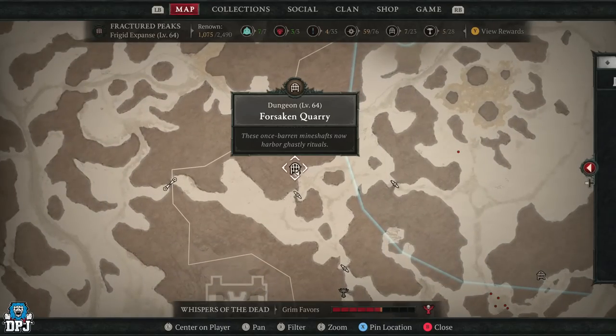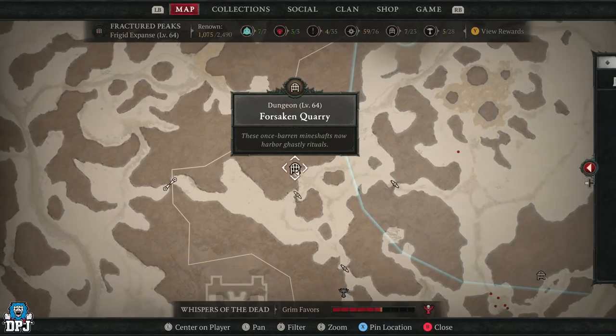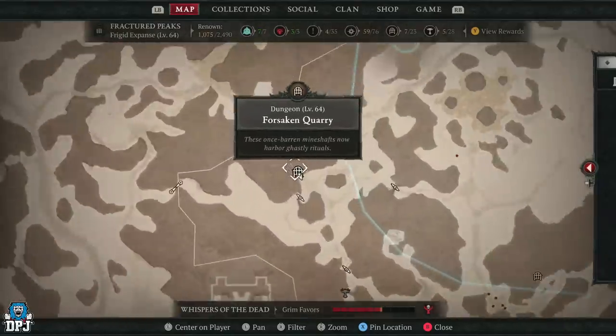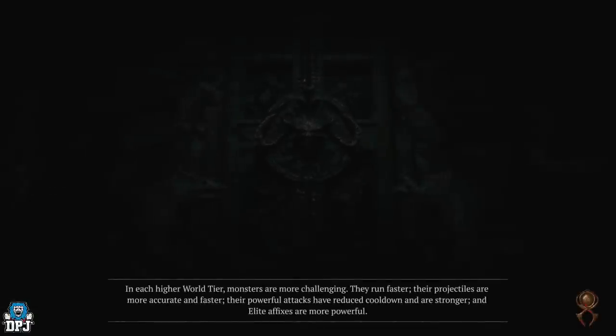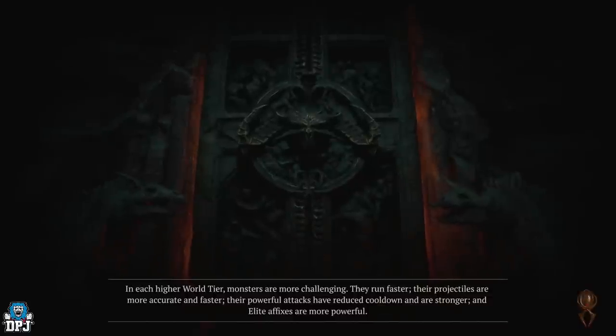This is post-nerf to the dungeon elite density farm, but this dungeon right here — Forsaken Cry, which we have covered in the past — is still unbelievable. It's located right here on the map; this is where you want to come. Now if you have a build which can take out groups of ads quickly, this will be way more efficient for you. If you're in a group or party, it's going to be even more efficient.